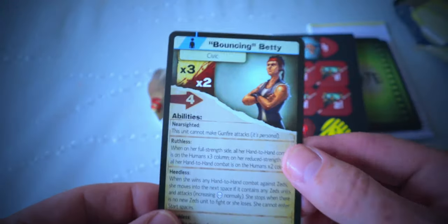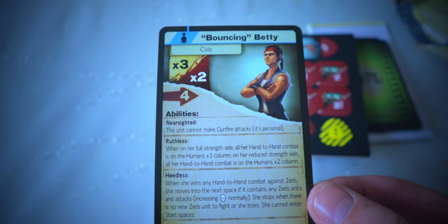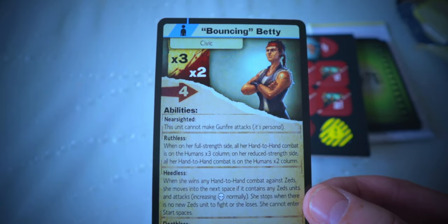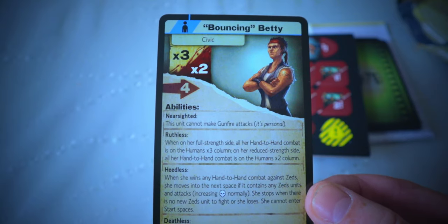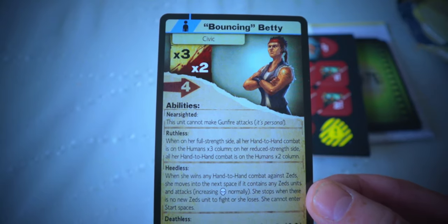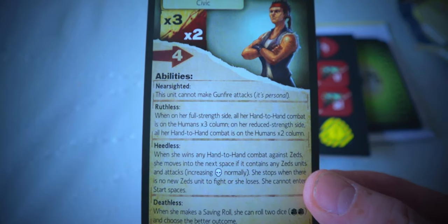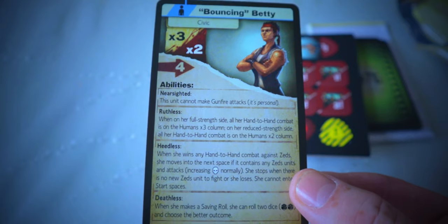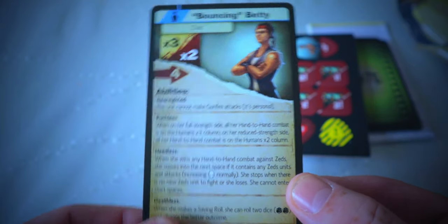There's old Betty Bolivar — looks like Vasquez out of Aliens! The unit cannot make gun attacks — it's personal. On her full strength side, all hand-to-hand combat is on the humans times three column; on her reduced strength side it's on the humans times two column. Deathless: when she makes a saving roll she can roll two dice and choose the better outcome. Not too bad.